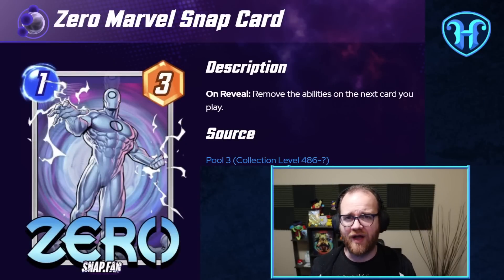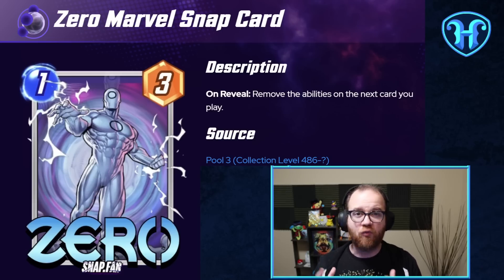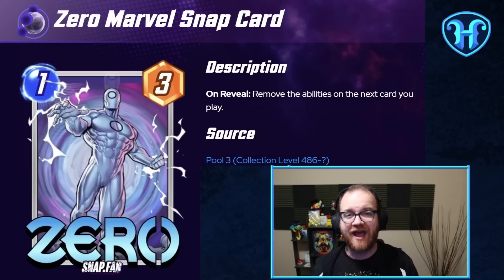The final card I'd like to call out as synergizing well in Dracula decks is Zero — 1 energy, 3 power, with an on-reveal that removes the abilities of the next card you play. While Zero doesn't work well with Dracula specifically, it provides key redundancy in games where Dracula doesn't show up, or when you draw multiple cards you'd want to discard to Dracula. Things like Red Skull have impressive stat lines but detrimental effects, and Zero wipes that effect away as another tool to get big stat lines on the board without their downside.